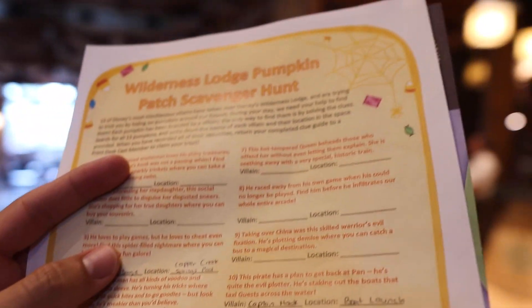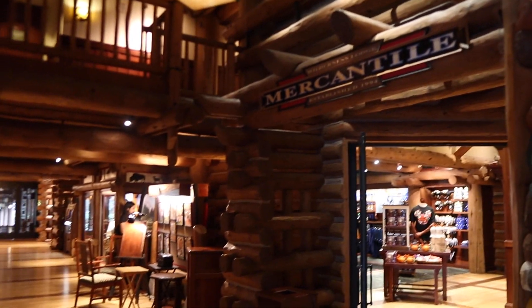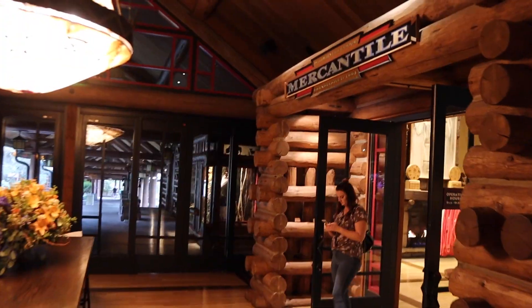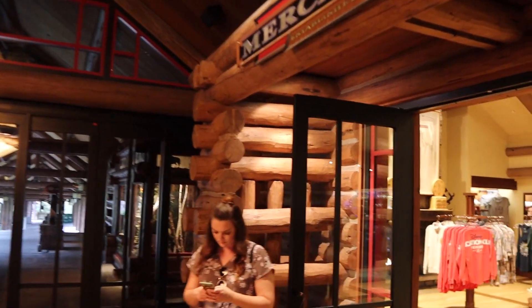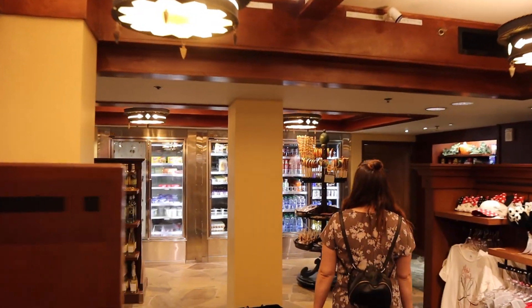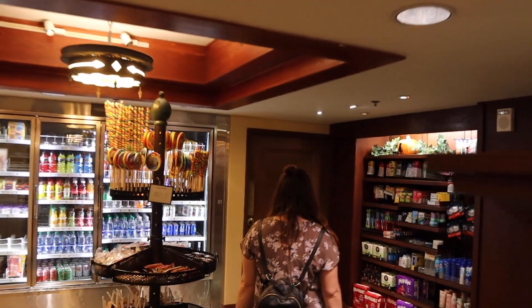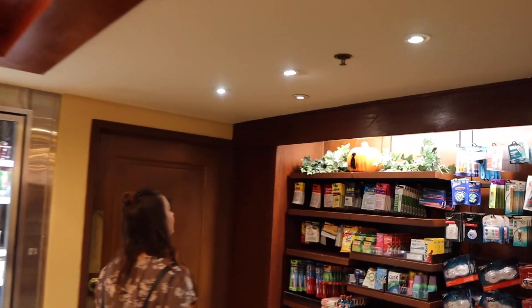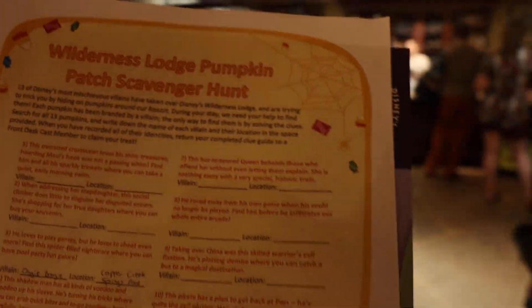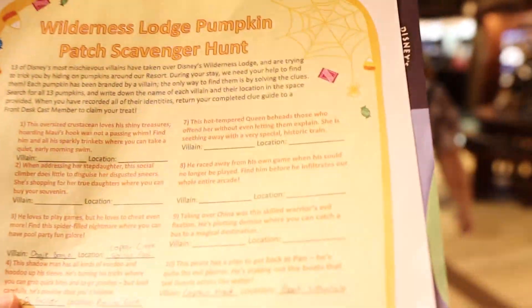And now we're heading over to the Mercantile, the gift shop over here. Vernon found it all the way down here — I actually did not know this gift shop was this big. It's all the way in the back. That looks like Lady Tremaine. The clue says when addressing her stepdaughter, this social climber does little to disguise her disgruntled snares. She's shopping for her true daughters where you can buy your souvenirs, which was here in the Mercantile.